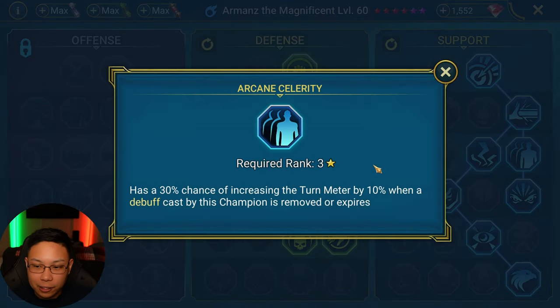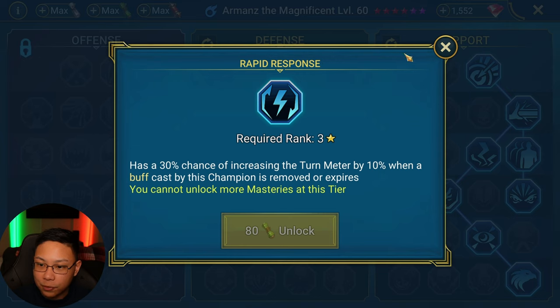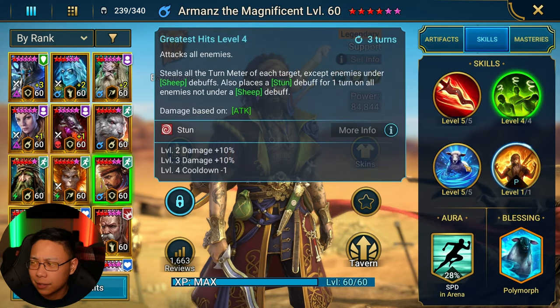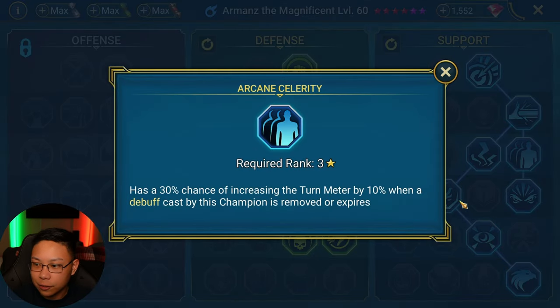Arcane Celerity — he places quite a few debuffs, and every time a debuff is removed or expires on all enemies, he has a 30% chance of increasing the turn meter by 10%. As you guys have seen in his kit, he's got a lot of turn meter control, and that's why I chose this. Specifically, I chose Arcane Celerity over Rapid Response. Rapid Response has to do with his turn meter increasing whenever a buff is removed or expired, but he doesn't really place any buffs — so I went with the debuff one, Arcane Celerity, as the turn meter booster.